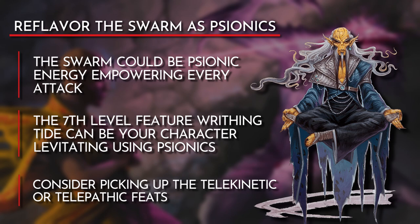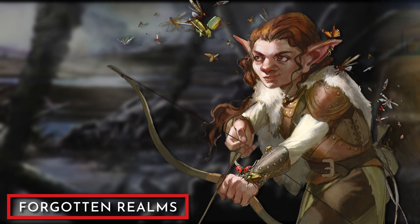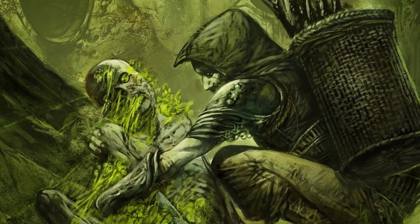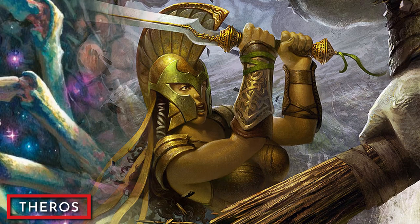Now let's take a look at how we can play this subclass in the official 5th edition settings. In Forgotten Realms, we can be a beekeeper who has been sent on a mission by the local followers of Chauntea to investigate why all the crops have begun to rapidly decay. In Eberron, we can be a Greensinger Ranger who has built a relationship with a collection of fairies to protect the Eldeen Reaches. In Ravnica, we can be a reclaimer for the Golgari Swarm who could control the roaches of the Undercity to help them as they search for lost treasures from Ravnica's past. And finally in Theros, we could be a hero who has made a deal with the Spider Queen Arasta to aid her in her quest for revenge against Phenax, the God of Deception.